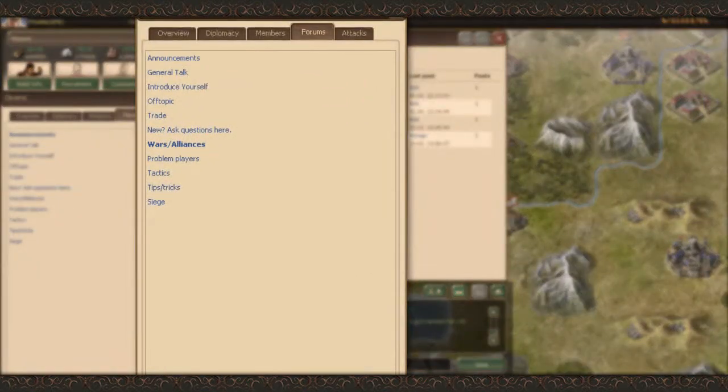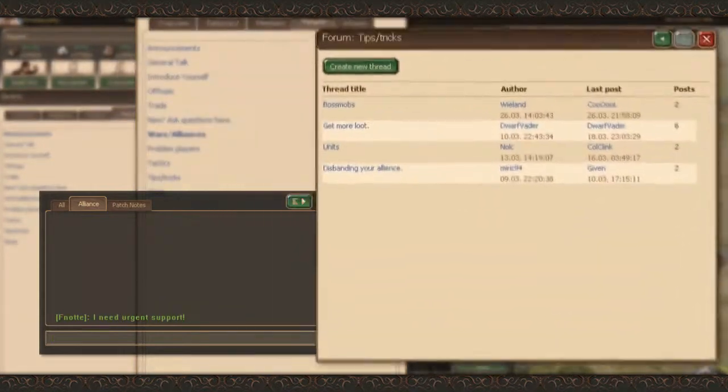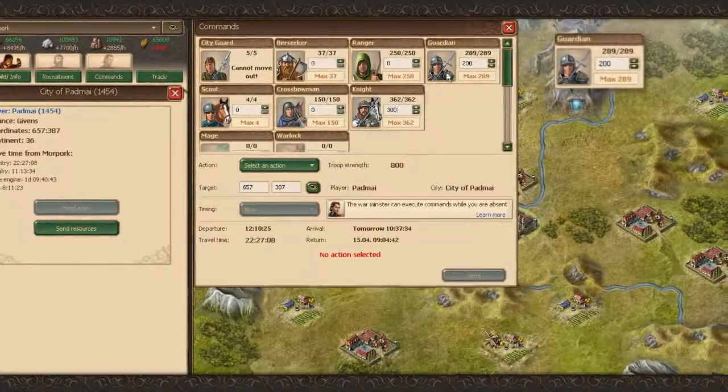Fellow alliance members use a private forum or chat to ask for either resources or military support. Even if you have a small army, you can use it to help friends by sending your troops to support the defence of their city.